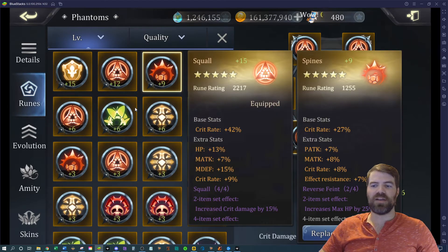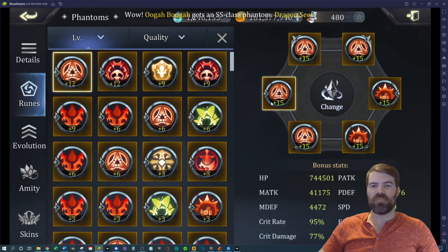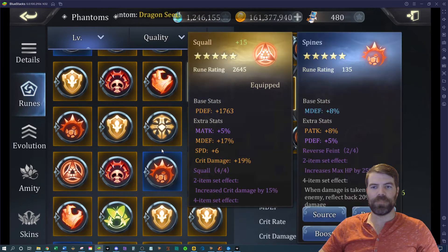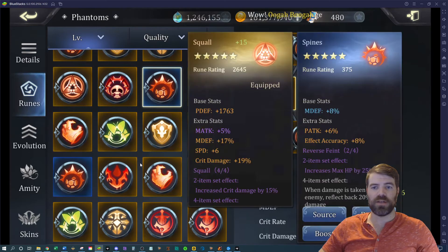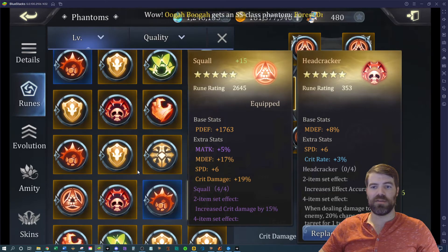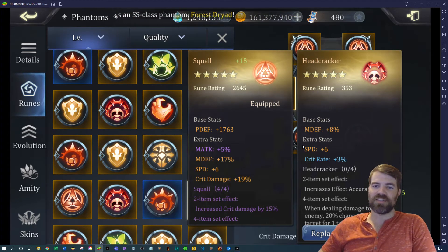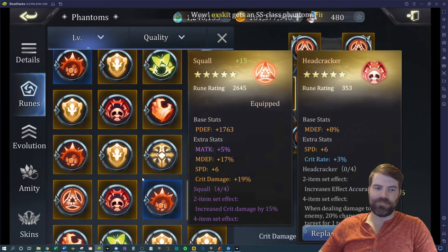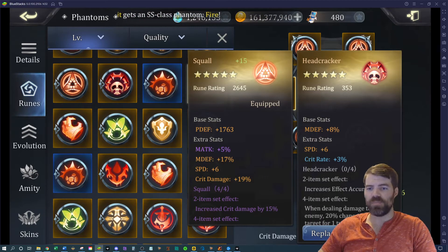You guys kind of get the idea — roll it up and keep going more and more. Let me look through these and see if we have anything good. I'm quickly going through all the rune types I know are strong. This one's decent — it's unfortunate because these are three minimum rolls: minimum in speed, minimum in speed again, and minimum roll in crit rate. At least they're all in good stats.